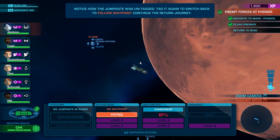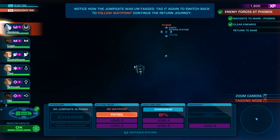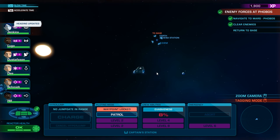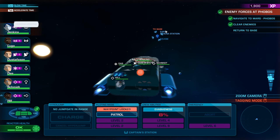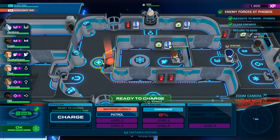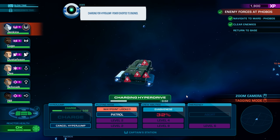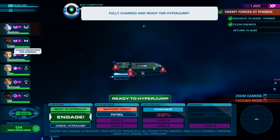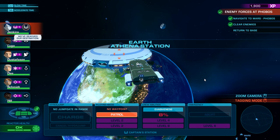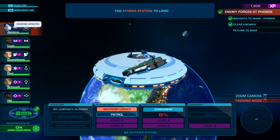Continue the return journey. Let me just speed up time — we're just kind of patrolling around Mars. Now we switched to the jump point. There's an H icon — that looks like healing. I guess if someone's damaged we can send them there to be healed. Charge it up and engage! Tag the station to land.